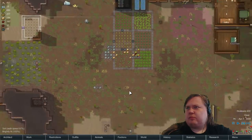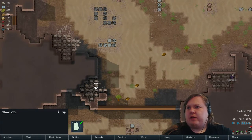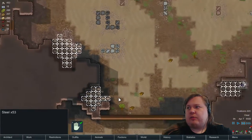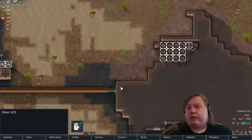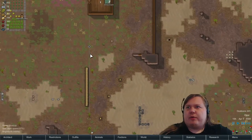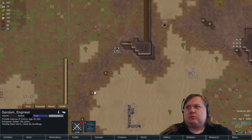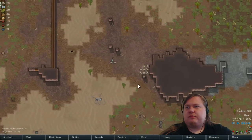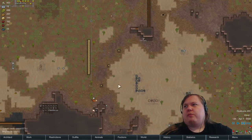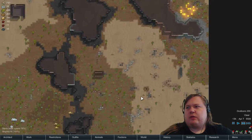It wasn't too bad it seems. I think we might have enough steel for now — 35 times 53 steel plus a bit more. Yeah, that might be enough for a moment. We should probably add a couple of turrets soon, depending on how the attacks ramp up.